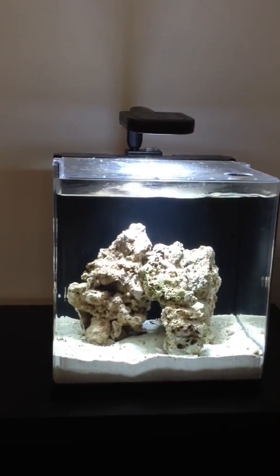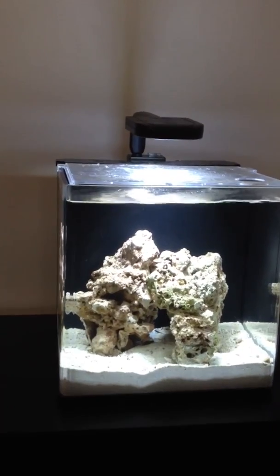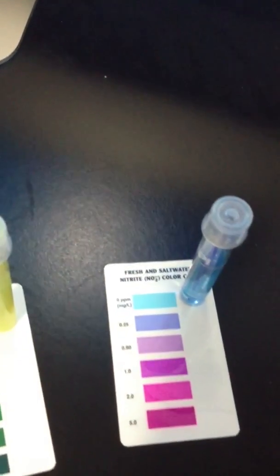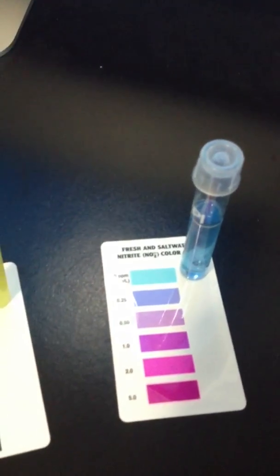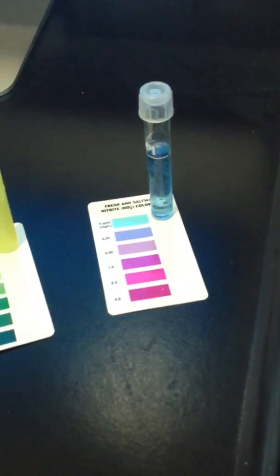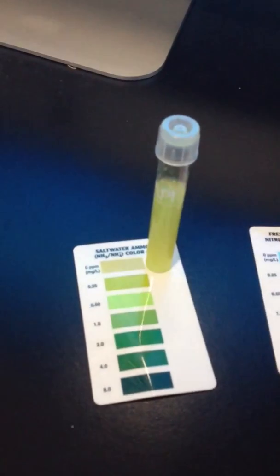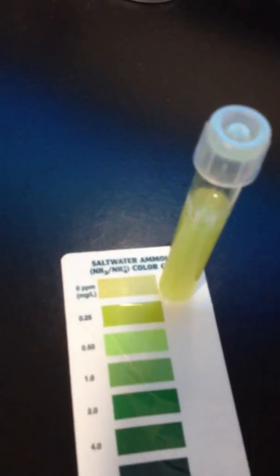It's a quick update — today is day 18 on my tank. My water levels: as you can see, this is nitrite — it's gone down to zero. Even though on camera it looks a bit off, it's baby blue, so that's zero. And this looks like zero also — that's ammonia. So that's good.